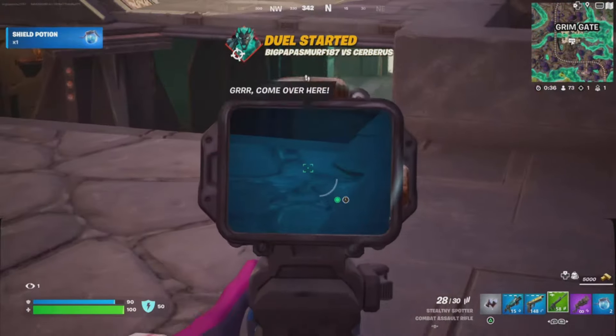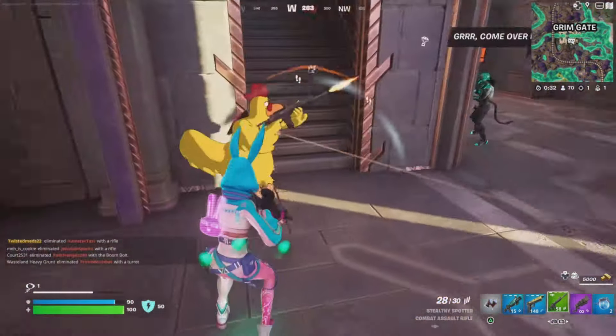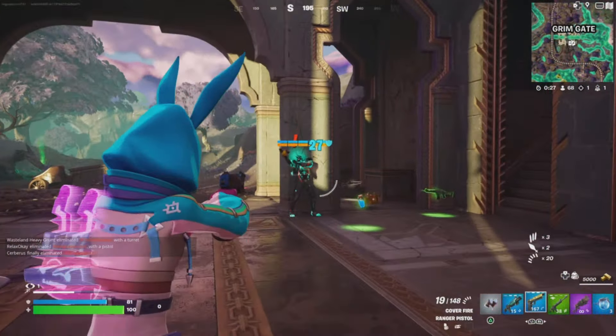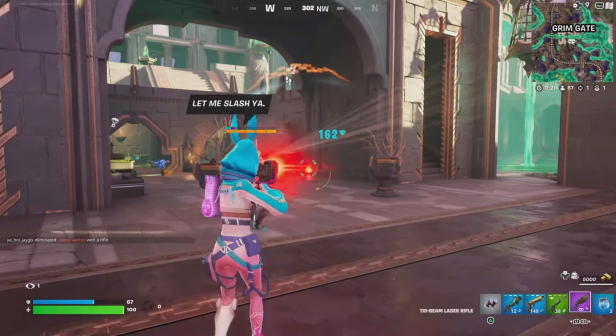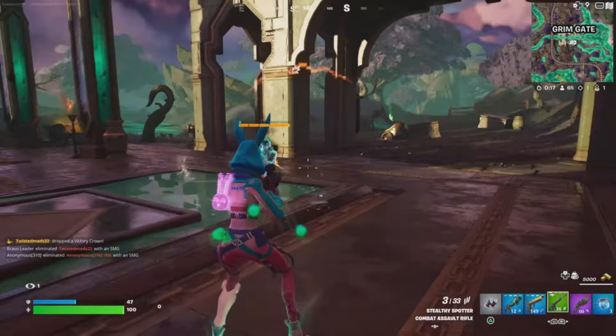I go challenge Cerberus and immediately notice a second set of footprints. Someone is ratting and tries to come fight me when I choose to fight the boss — getting flashbacks from last season already. Some things never change.